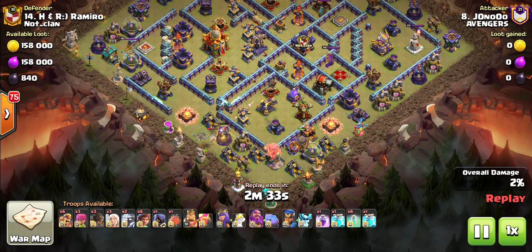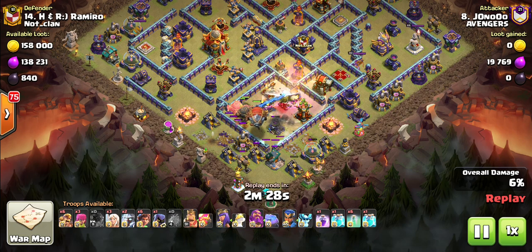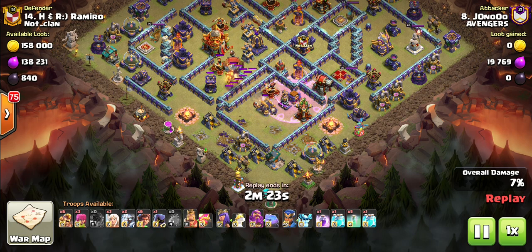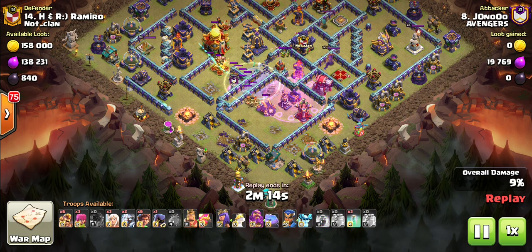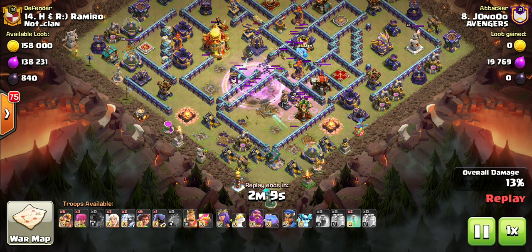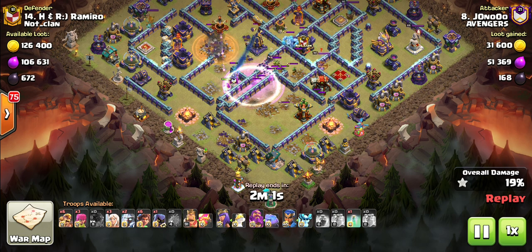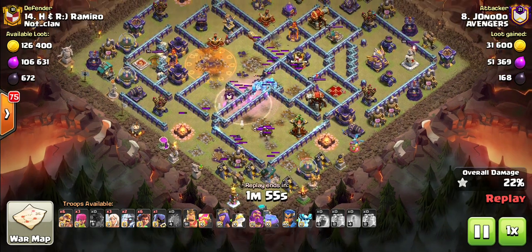Jono is just taking care of the defense with a couple of Super Barbarians. Perfect construction there with the boons, making sure of the sweep. And he's pushing to the right, cloning to the right, trying to get some of these defenses. He's going to get the Town Hall, and he's going to get the Monolith, which he does — and that's just creating a massive pop.